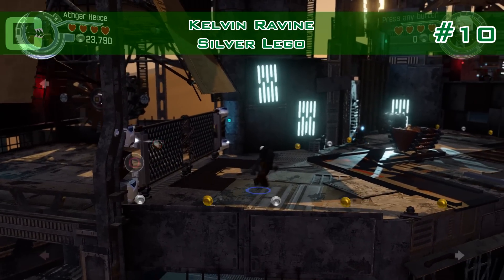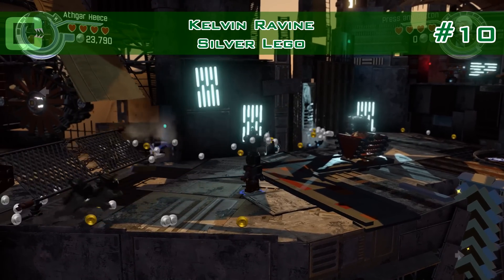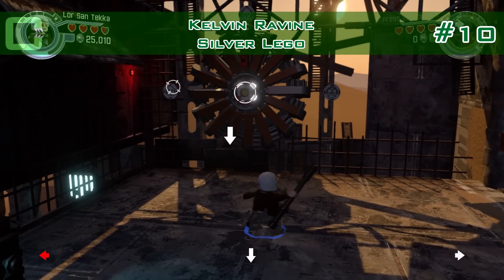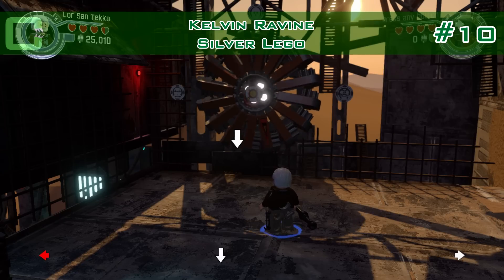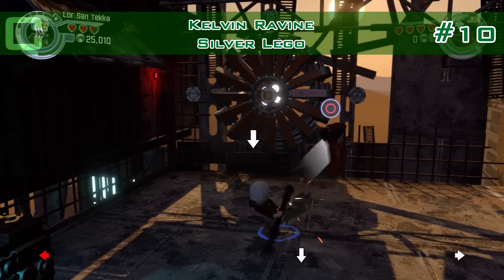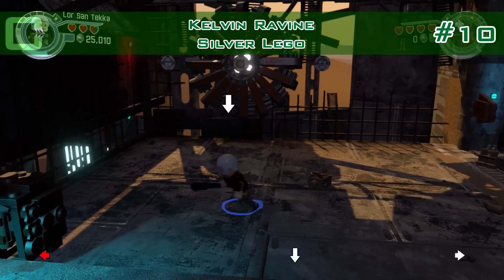The last one: right on top to the left you have silver LEGO to blow up again, and you can access a wheel of fortune. Just hit it a couple of times until you get the minikit. I had to hit it twice the second time I did this, and once the first time — pretty random, like the wheel of fortune. You get enemies and have to defeat them; after the second time I finally got the minikit.